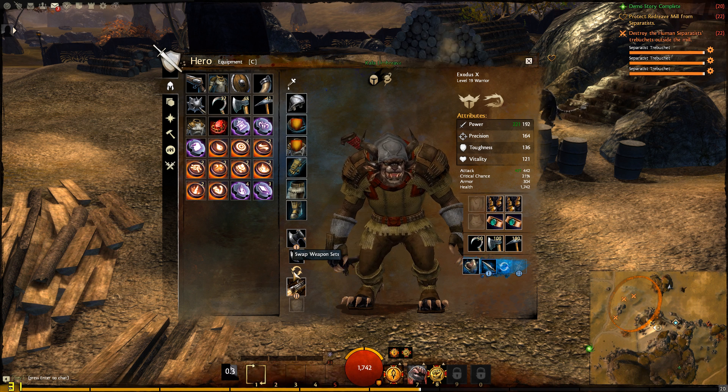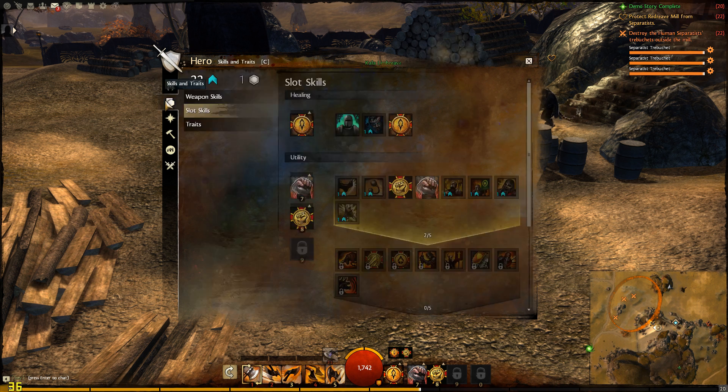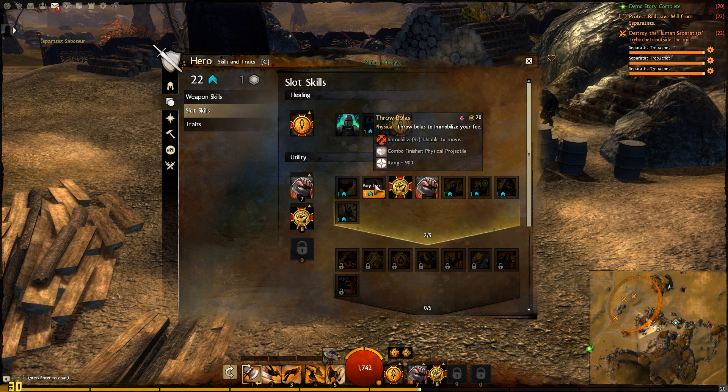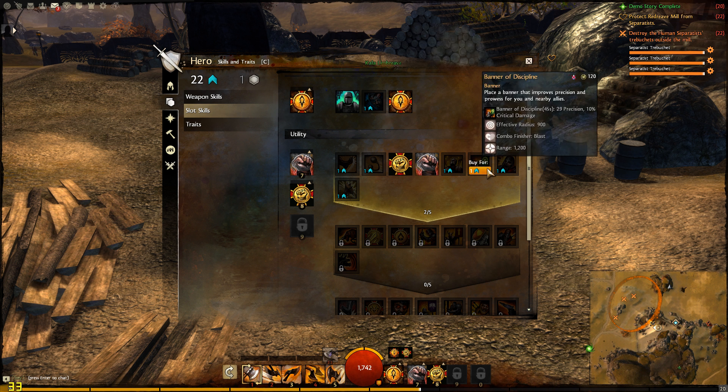You can also show your attributes, your stats, and everything else. Here we have all your skills — weapon skills and traits. This is pretty much your menu for that.